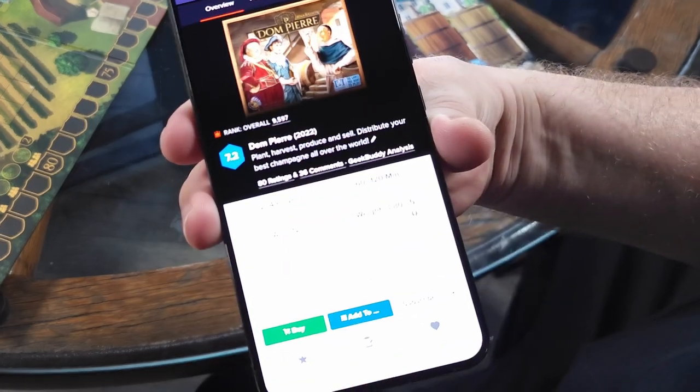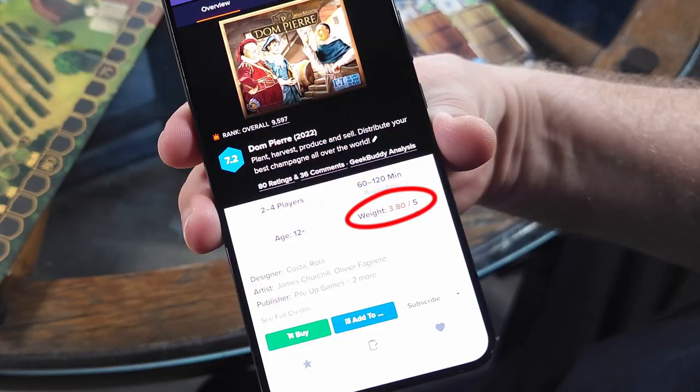You probably know by now that I like to tell little stories in my videos, so let me start with this one. I spent about 30 minutes teaching this game to my wife, the last 15 of which I spent avoiding this glare from across the table. A few turns in, we were nearly broke and struggling to make money, so I hopped online to see if I was doing something wrong. And that's when I saw this complexity rating on BGG. So, whose turn is it?